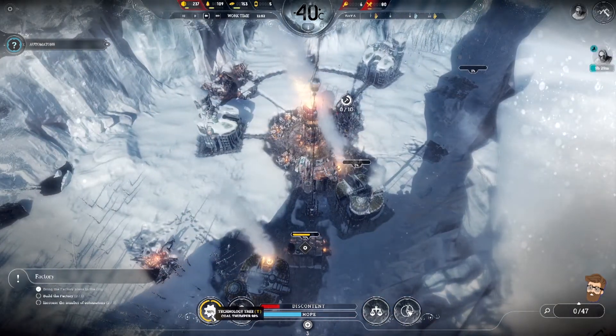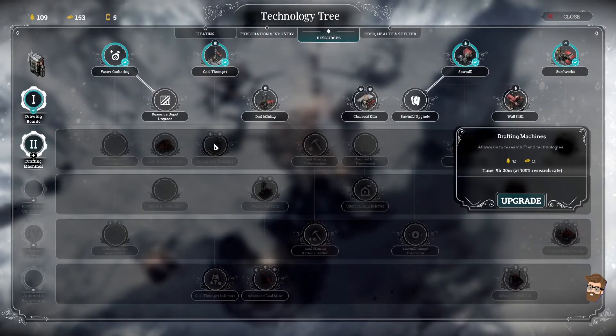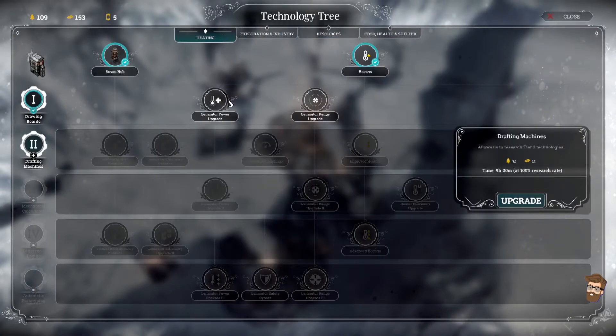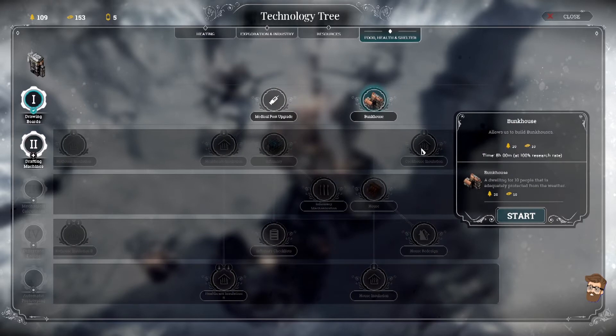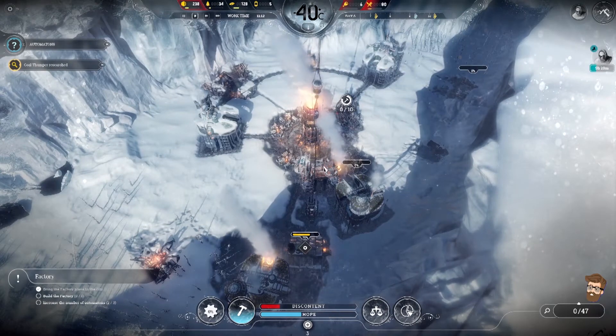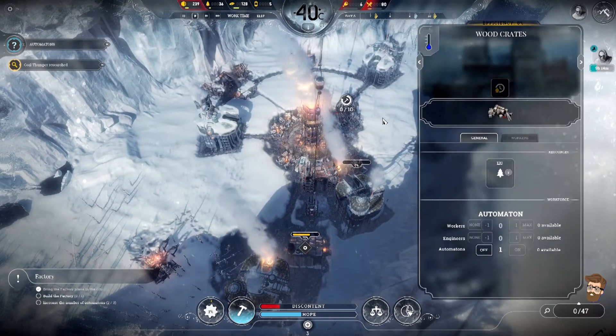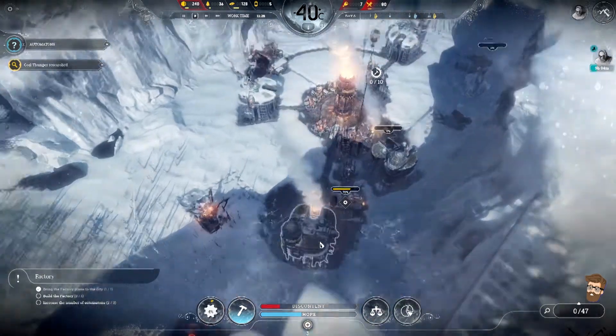We're finishing up the coal thumper tech right now. Now this is going to take... feeding power upgrade, range upgrade, power upgrade, steam hub range upgrade, bunkhouse — that's always good. You know what? Let's go for drafting machines. We'll go ahead and get the automaton to clear up as much as we can, and then this will be built up. Full speed.